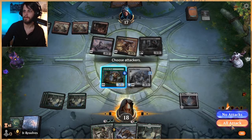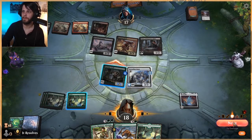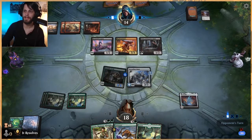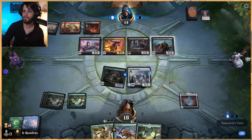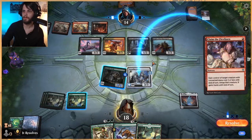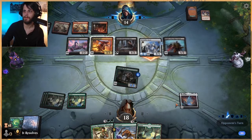Go ahead and move to attacks — trample — swing in. Chances are they're not going to block with the Priest; there's no real reason to. My assumption is they'll play out a Serrated Scorpion-type creature and use it to sacrifice with the Priest. That gives them a lot more options — it's a very strong thing. And now they can sacrifice this, make us kill something — wow, it has lifelink too, goodness gracious.